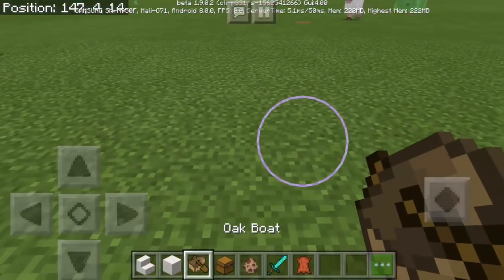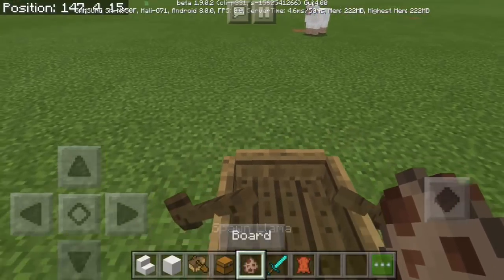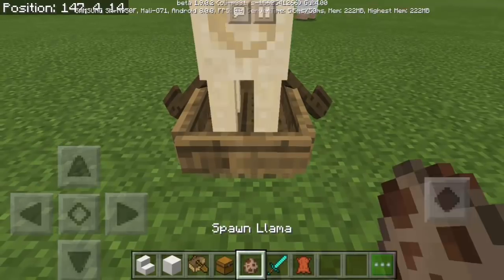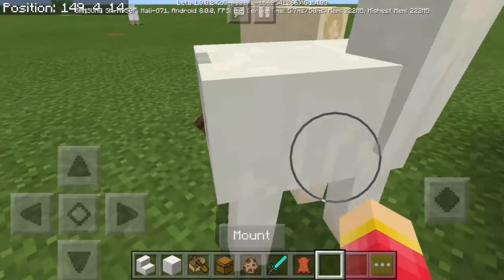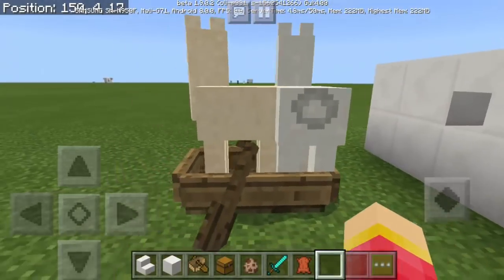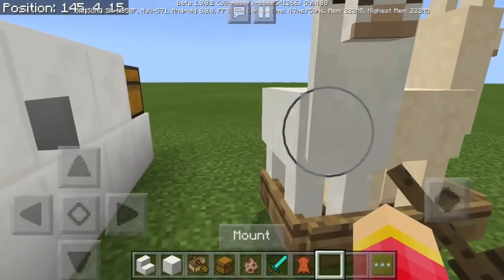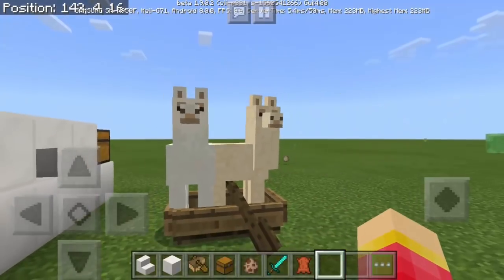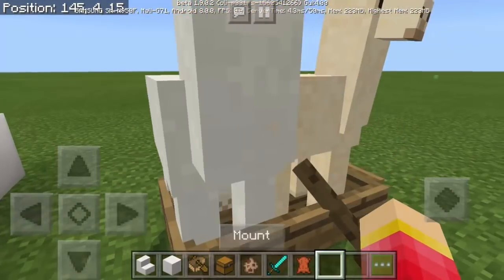I'm sorry — I did that using my diamond sword. So what we're going to do is put the boat in this direction and just push it like that. Then spawn one llama there, and then another one. Go there — there we go. That's perfect.